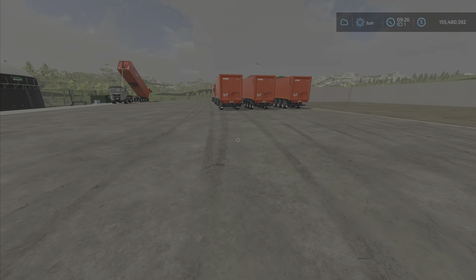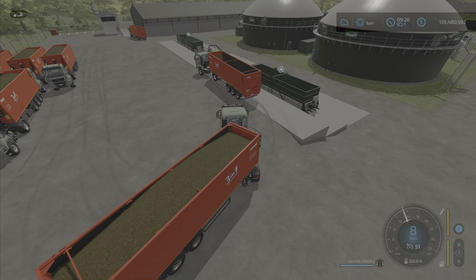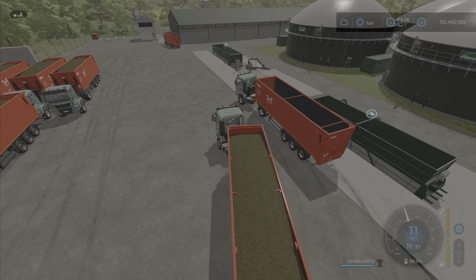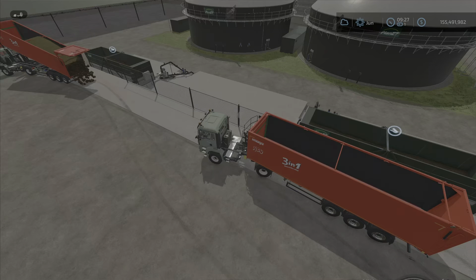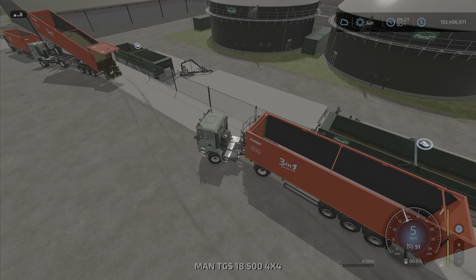I thought this was curious because sell points never fill up, and if this is acting as a sell point, why would it fill up? Now when it did hit a kind of maximum for me - it was on this map, it was close to the end of the day - I forwarded to the next day.